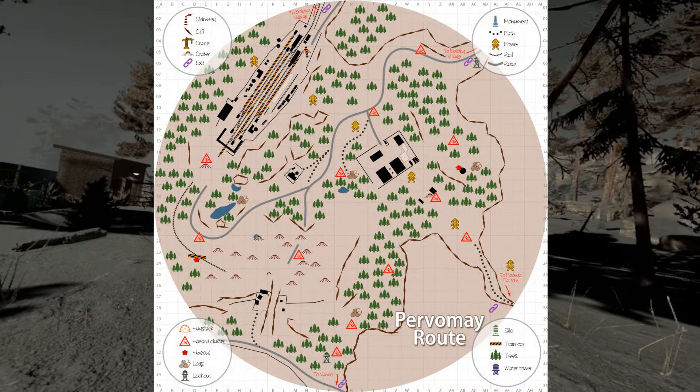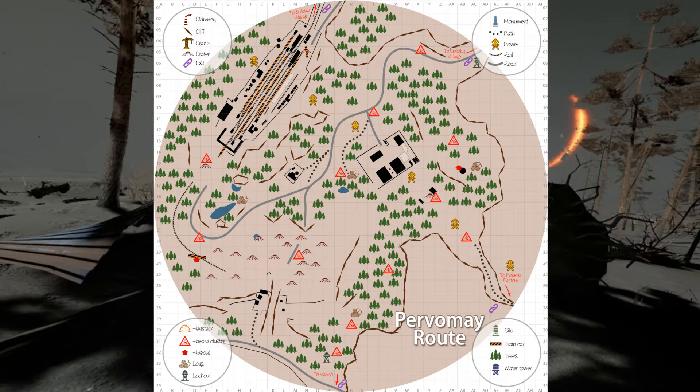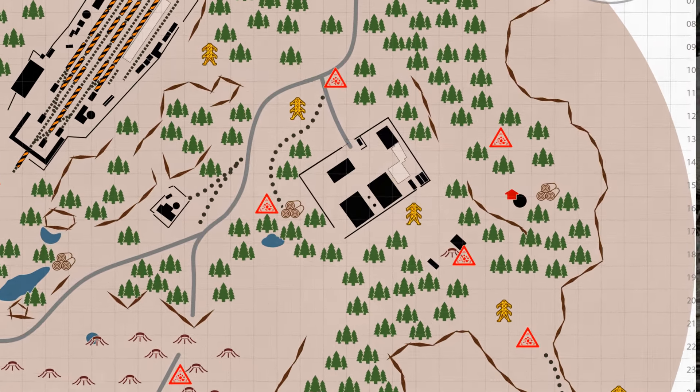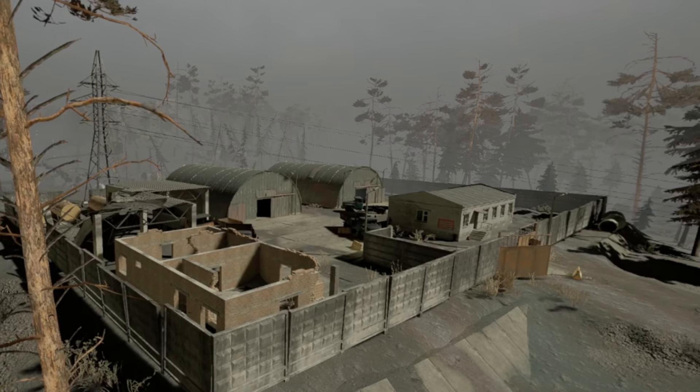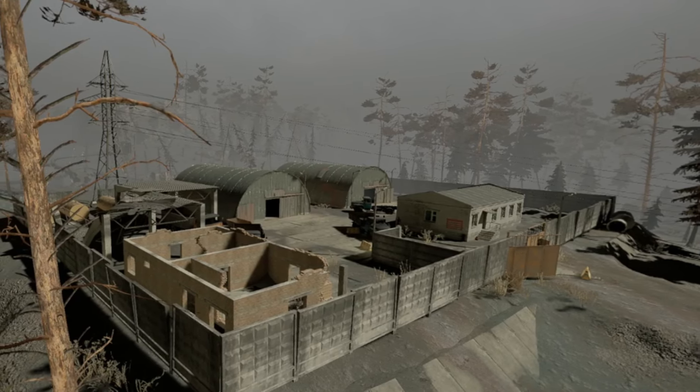First, let's talk about the major points of interest. For the purpose of this series, I'm classifying any location that contains a rift as a major point of interest, or major POI. In Purvomay there are three, and we will start with the Motor Depot.